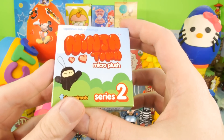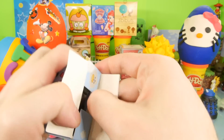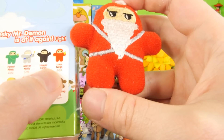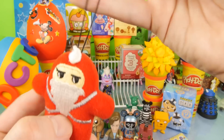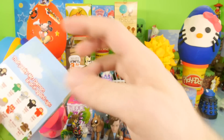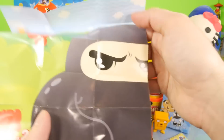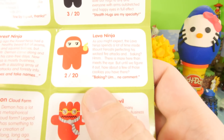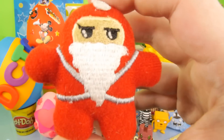Next up, this is going to be the Ninja Town Micro Plush, series number two — cute little ninjas. It definitely feels like a little pillow. And we got the red ninja! This is going to be the Lava Ninja, the 2 in 20. You can hang these from a car mirror or wherever you'd put a little ninja. It almost looks like a little Santa Claus ninja. The description says the Lava Ninja spends a lot of time inside Mount Ferocious perfecting his wicked fire attacks and baking.